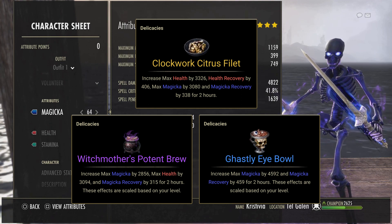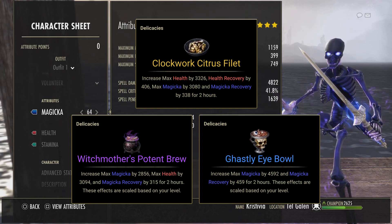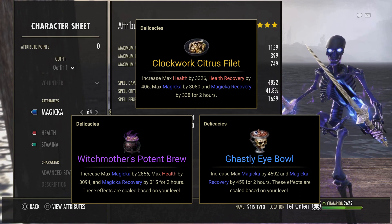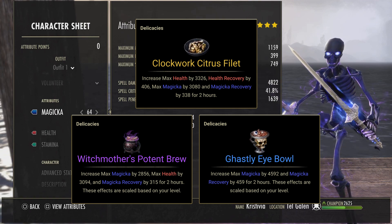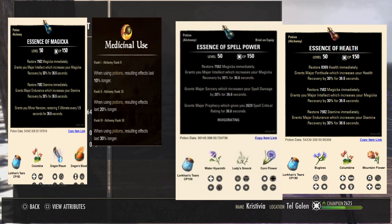If you're parsing or need more sustain, Ghastly Eyeball is always a go-to. I tried parsing with green food but the sustain just wasn't there with this setup — if you run two-hander you could probably sustain green food. For potions, we're going to be opting to use Heroism pots, as we have access to major sorcery and prophecy through Vamp Bane and Degen. You can also opt for tristat potions or spell power potions. Make sure you have three points in Medicinal Use from the alchemy skill line to benefit from the full duration.